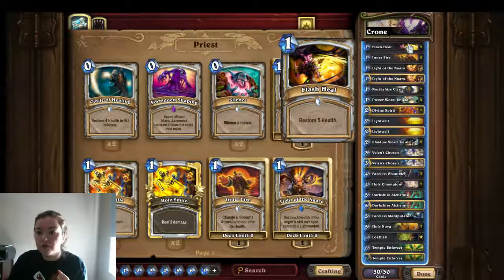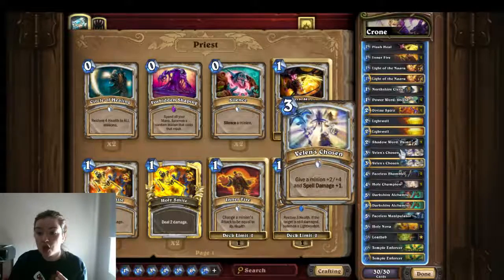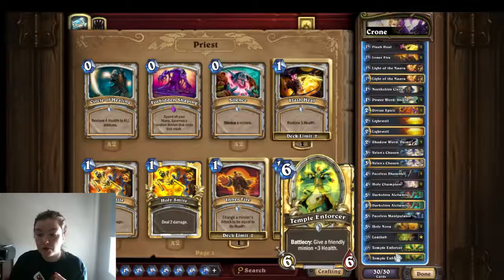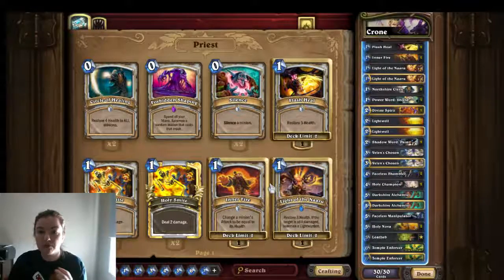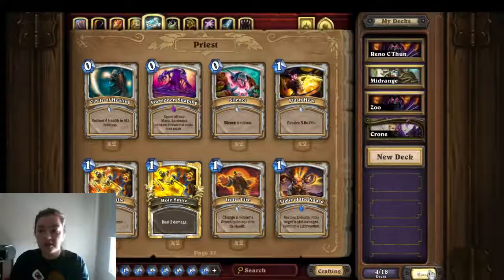Our priest deck has two Flash Shields, two Inner Fires, two Light of the Naaru, two Northshire Clerics, two Power Word Shields, two Divine Spirits, two Lightwells, two Shadow Word Pains, two Villain's Chosen, two Faceless Shamblers, two Holy Champions, two Darkshire Alchemists, one Faceless Manipulator, two Holy Novas, one Loefeb, and two Temple Enforcers. We want to be doubling Dorothy or copying our strongest minion to maximize damage, because again turn eight is game over unless you have Loefeb — and even then turn nine isn't a lot of time for what's generally a long-term priest strategy.